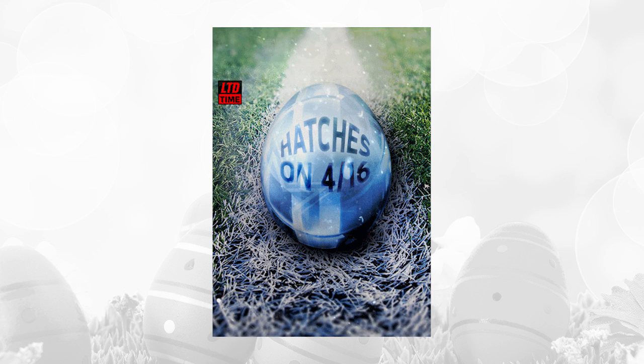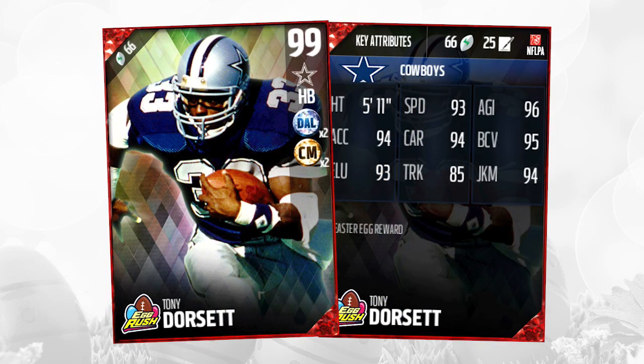The first one is the blue crystal egg, and that opened up to a Tony Dorsett halfback card. This one is going for about 500,000 coins right now. The chemistries it has are Chain Mover x2 and Dallas x2. 93 speed, 94 acceleration, 95 carrying, 96 agility, 81 catching, 93 elusiveness, 95 ball carrier vision, 93 spin, 94 juke.